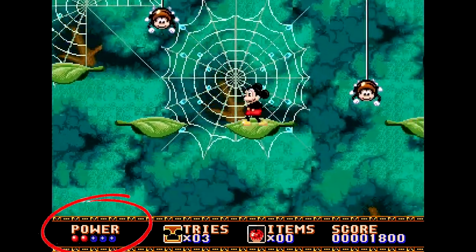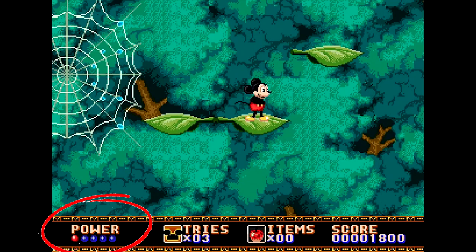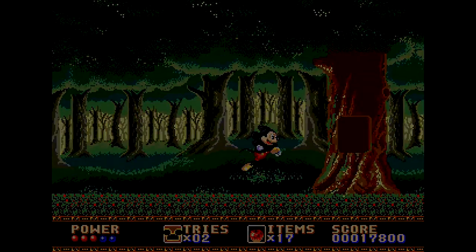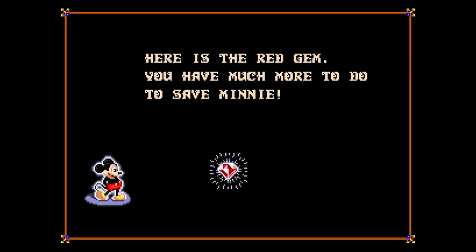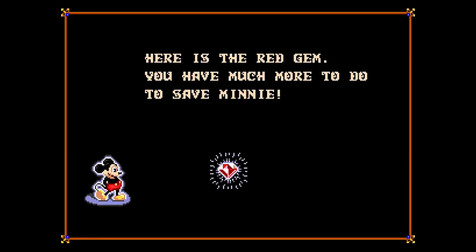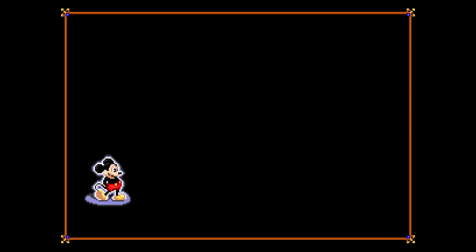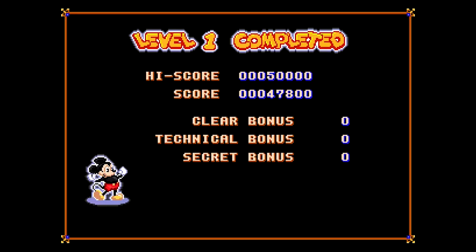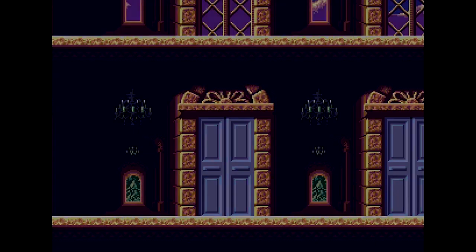The power spheres are red but denote two health points. With one hit your sphere turns from red to blue; with a second hit the sphere disappears. You must find three gems in practice mode, found at the end of each round — or rather awarded. In normal mode you must find five gems, play all five rounds, and start with three power spheres. Hard mode starts you with just two power spheres, and you now need seven gems to complete the game.